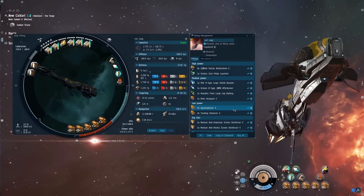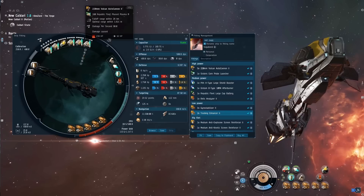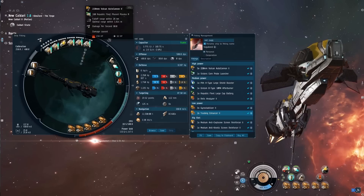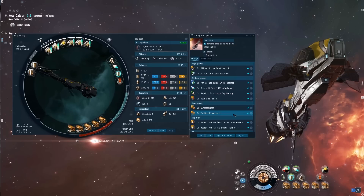Gyro stabilizer times three for the nice damage, and the tracking enhancer which gives a pretty good fall-off and tracking bonus, so we get 26 kilometers at the top end. But I found when actually running the site against the cruisers I was able to hit them — not hard, but hit them pretty well — at 35 kilometers, which was pretty insane really.